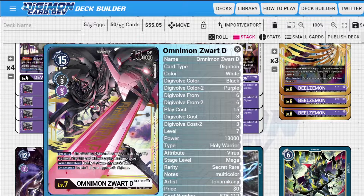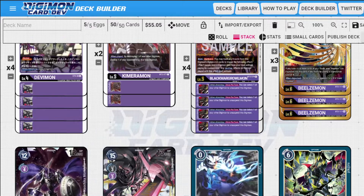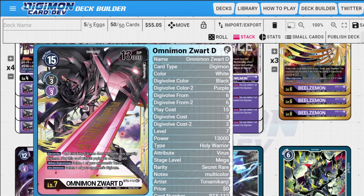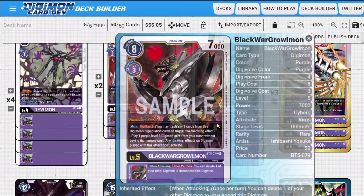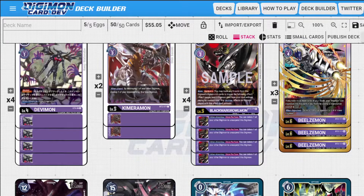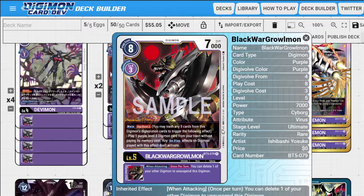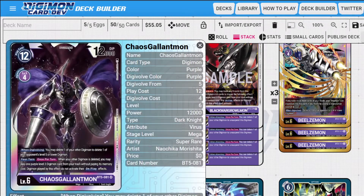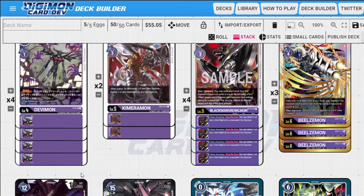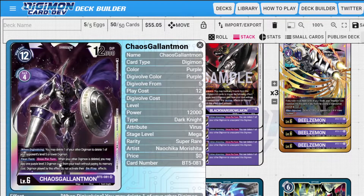Beelzamon makes a really good security option because you can just hit the board, then delete it yourself with Chaos Gallantmon if you need to — or just attack with it until it gets deleted on its own. If you're looking to pop a Digimon immediately, you can pop it with your Chaos Gallantmon combined with Black Wargreymon's ability. I'm also playing Black Wargreymon — Digiverse to summon another level three, which is nice. When attacking, you can delete one of your other Digimon to unsuspend this Digimon, so the whole combo is: attack with Chaos Gallantmon, pop something to unsuspend, attack again, and because you popped one of your Digimon you summon another level three from your trash.